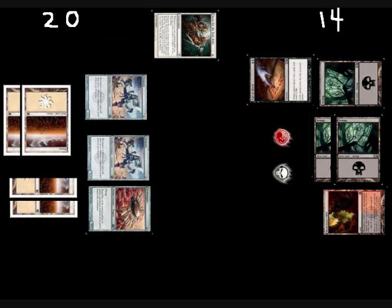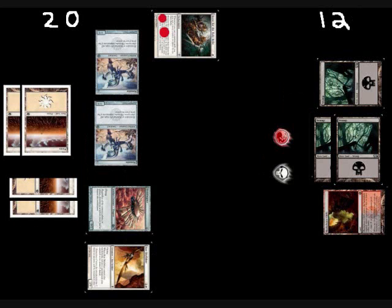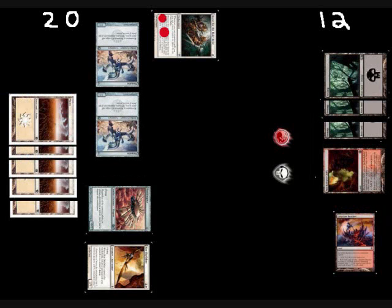He draws, plays a Plains, plays another Skyfisher, puts the Ornithopter back in his hand, plays it again, and puts two counters on his Quest for the Holy Relic. He attacks me with the Memnites, and I take it and go to 12. My next turn, I just draw, play a Lava Claw Reaches tapped, and pass the turn back to him.